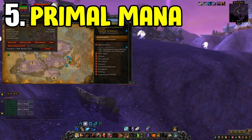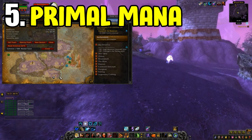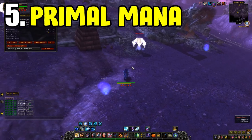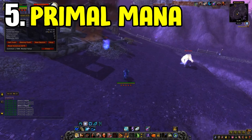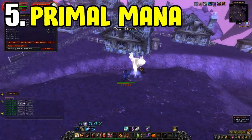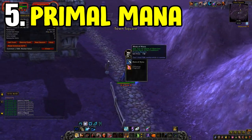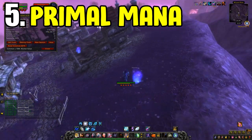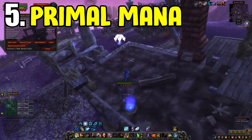Lastly at number five is the Primal Mana Farm. This one has been doing really well recently and it's located in Netherstorm. Head to the bottom right of the Netherstorm map — it's on one of the floating islands. You'll be killing a load of arcane elementals that drop Motes of Mana. Ten motes combine into one Primal Mana, which you can sell on the auction house.